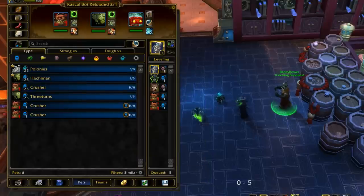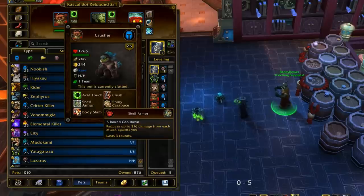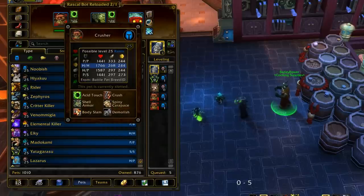Shell Armor is so good that all breeds of Crusher are tier 1 — it doesn't matter which one you use. Obviously some breeds are going to be better than others. I personally like the HH breed, but the Power Power breed is pretty good too because it increases how much Shell Armor absorbs. HP breed is fine, PS breed is fine.